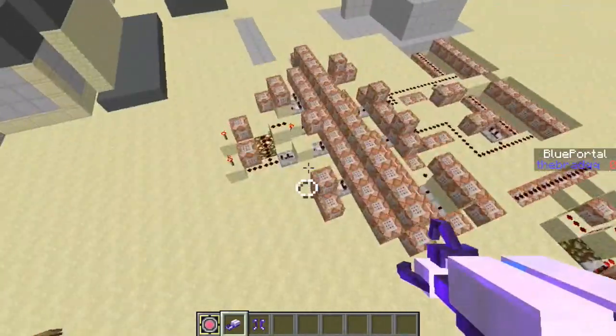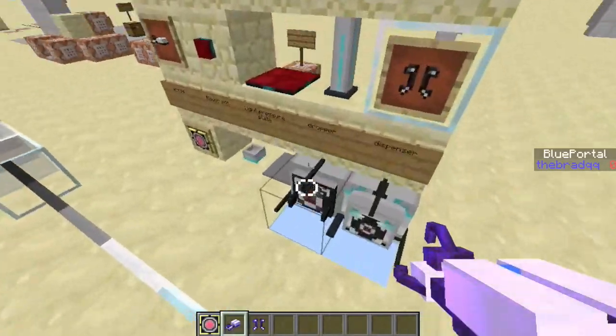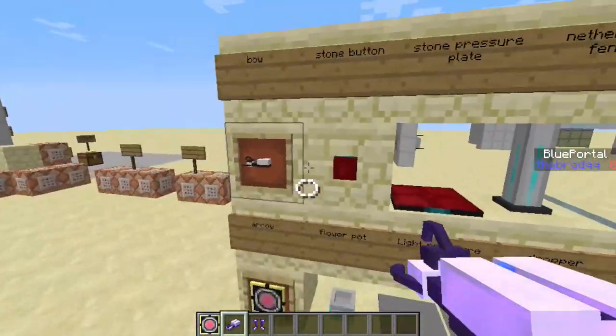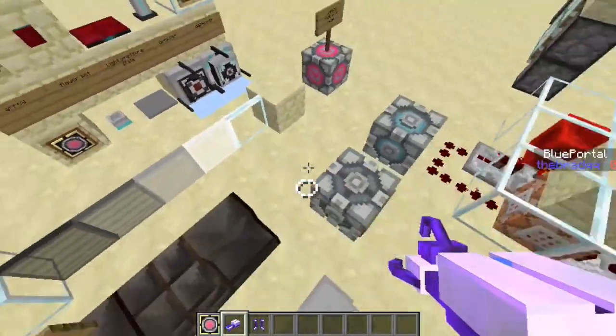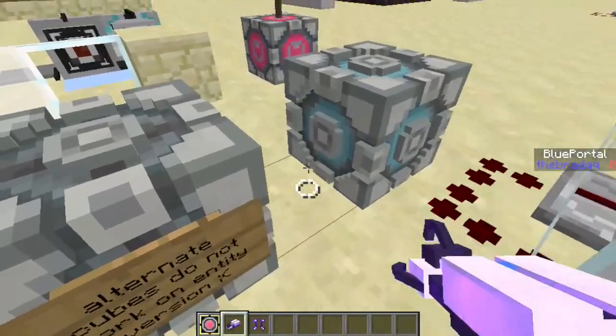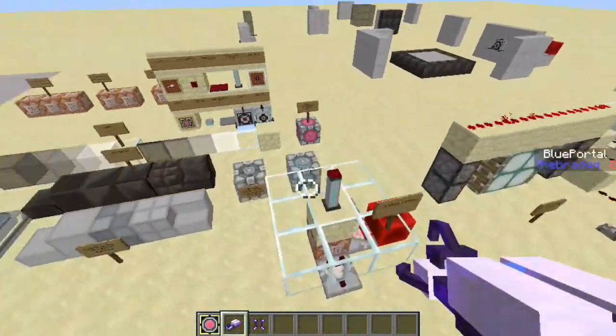If you shoot a portal on the ground it'll blink to show you that color, but it won't stay. In addition to that, I added high energy pellet launchers, portal gun holders, and new textures for a lot of these blocks. The storage cube now has a 3D model, which I'll show you later.